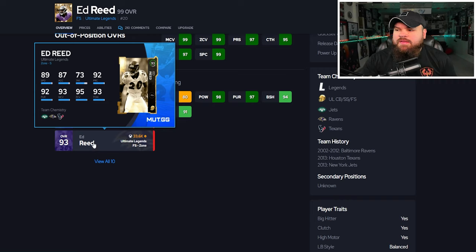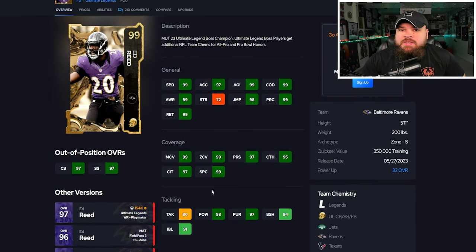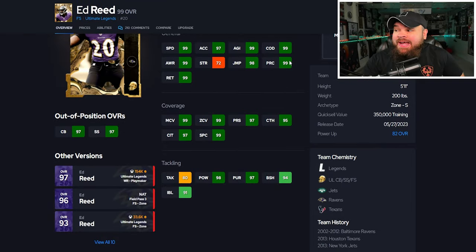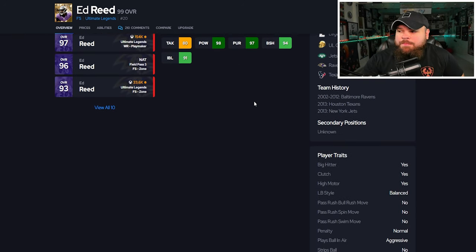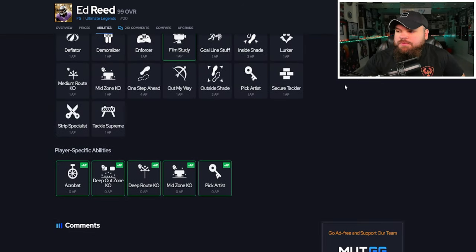Now we have Ed Reed. His previous card was a 96, and this field pass card made me a believer that height on defense really doesn't matter that much. Ed Reed has crazy good physical stats, 99 play rec is amazing. Five foot eleven is the one thing people might not like, but he has amazing block impact blocking, man, zone — literally all his stats are amazing. He has big hitter and play ball on air aggressive.